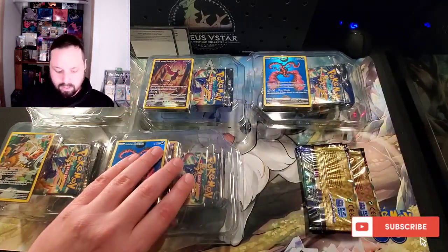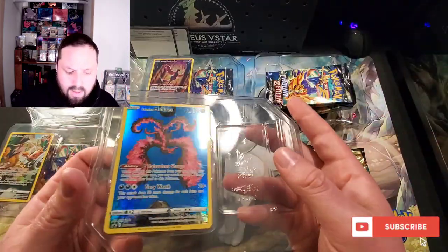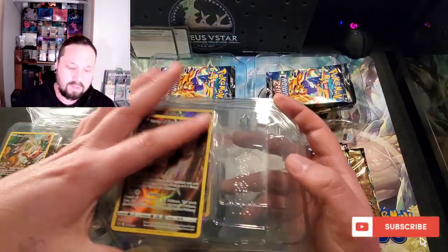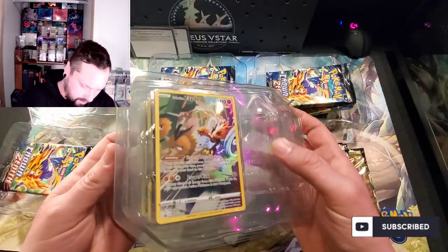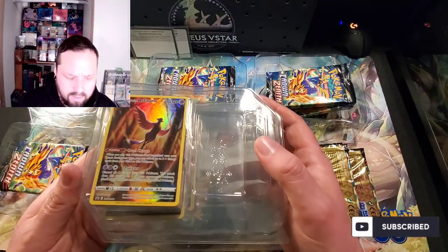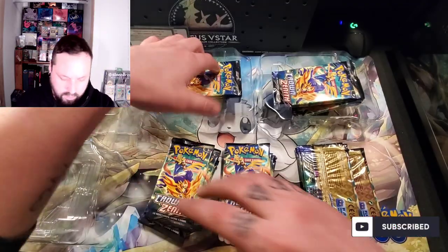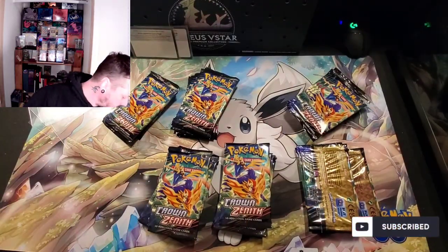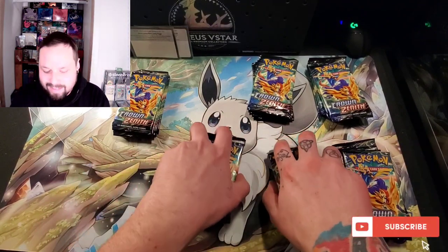I'll quickly dump all the packs out. We'll look at how nice these cards are because they are gorgeous. Sucks that we had to get them as a promo, but very cool that everybody will be able to get one. Which one's your guys' favorite of all the artworks? I think I like the Articuno the best. They're all pretty cool but that was definitely my favorite. I'll try to keep them in stacks so we can tell which ones are from what tin — nice to know if we get two gold cards back-to-back whether it was in the same tin.